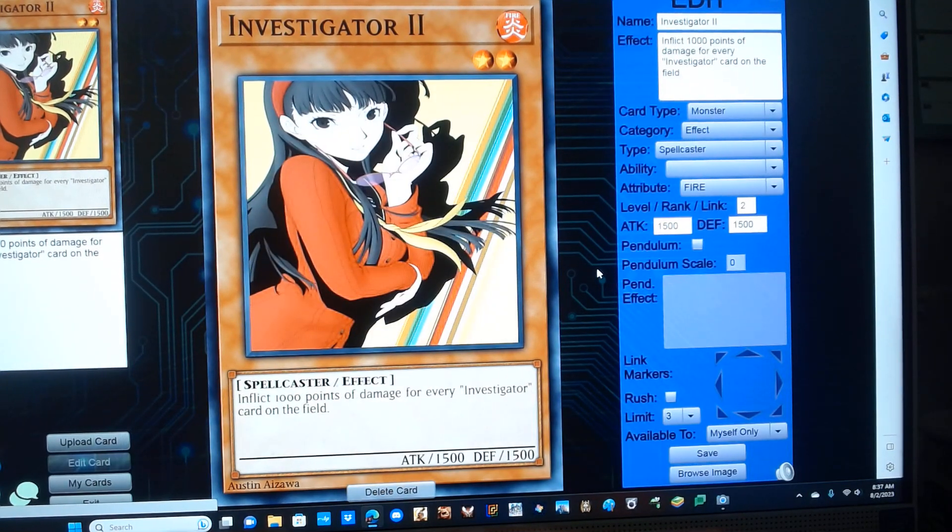Investigator 2. He's a level 2 fire spellcaster monster with 500 attack and defense, and has the following effect: inflict 1000 points of damage to your opponent.